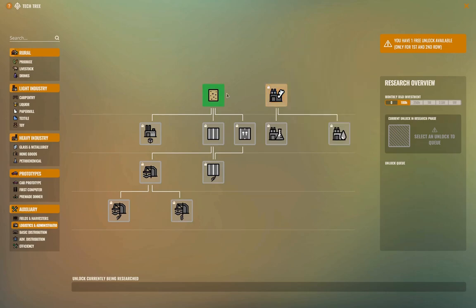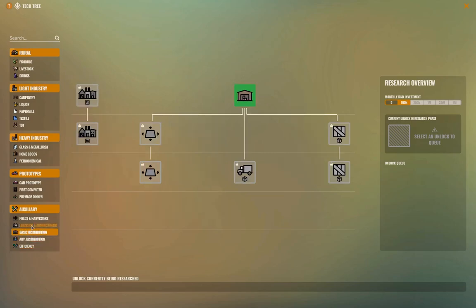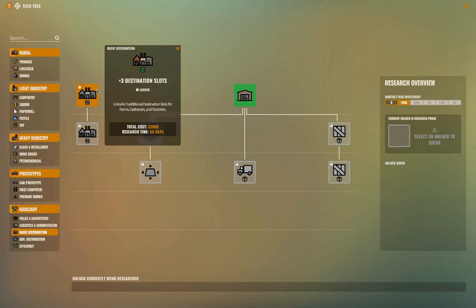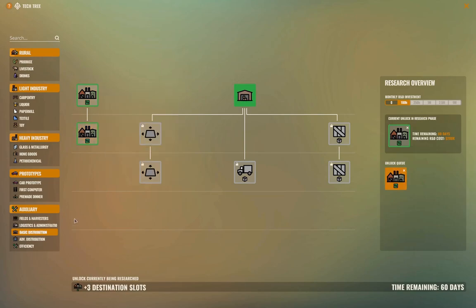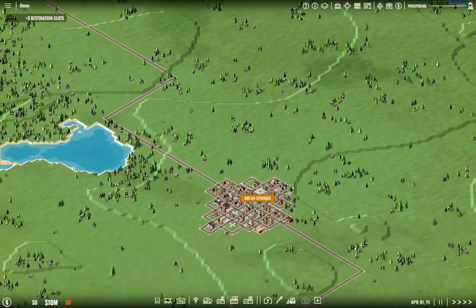We have an air purifier we can get but we don't need that. We're going to grab urban roads as well. We're not going to be doing rail. We're going to research increased destination slots so that I can avoid using warehouses initially.